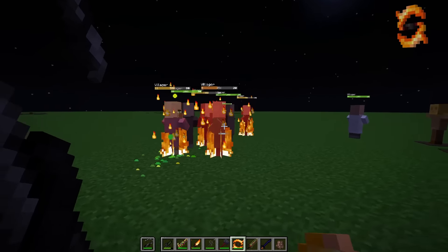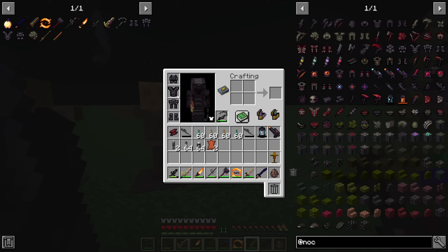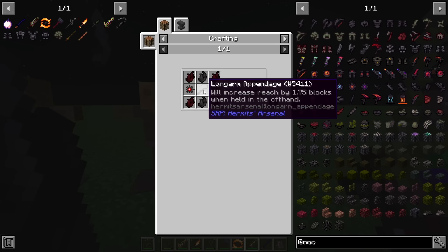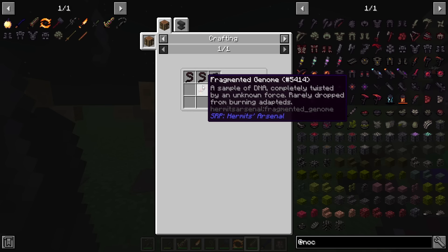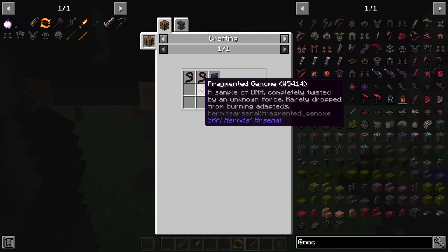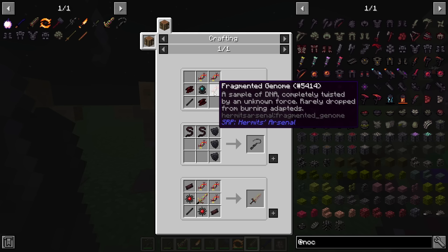The Mutator does 8 attack, has a chance to remove 10 points from all Adaptions, and will deal 1 point of additional unblockable damage per Adaption Point. The Extended Appendage is a tool — it increases reach by 2.7 to 5 blocks. The best part of this mod is that it tells you all of this information directly on the weapon tooltip, so I don't need to read it separately.